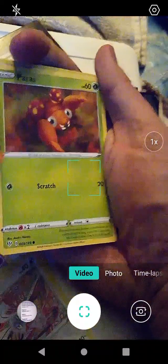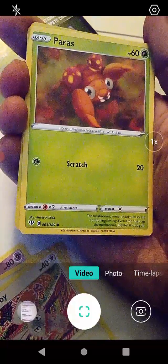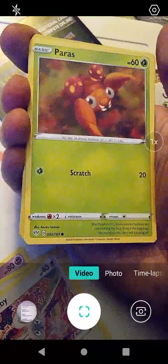It might be a Bunnelby — so much to remake Alice in Wonderland with all Pokemon. That would be kind of cool. I wonder what Pokemon Alice would be, probably a bunny or something. Anyways, Paras with Scratch. Legends Arceus just really made these things annoying because they were so aggressive, but they are still cute.